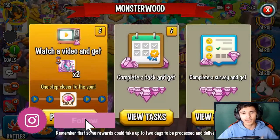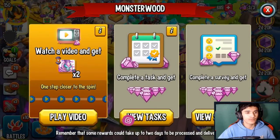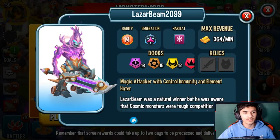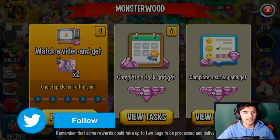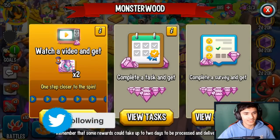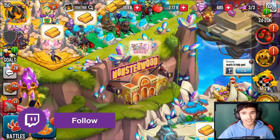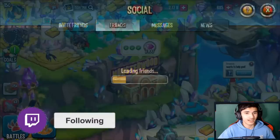If you have Monster Wood unlocked, it should be right here. Go ahead and watch as many ads as possible. The cells for Laser Beam 2099 are here — you get two cells almost every ad, though it's not guaranteed.